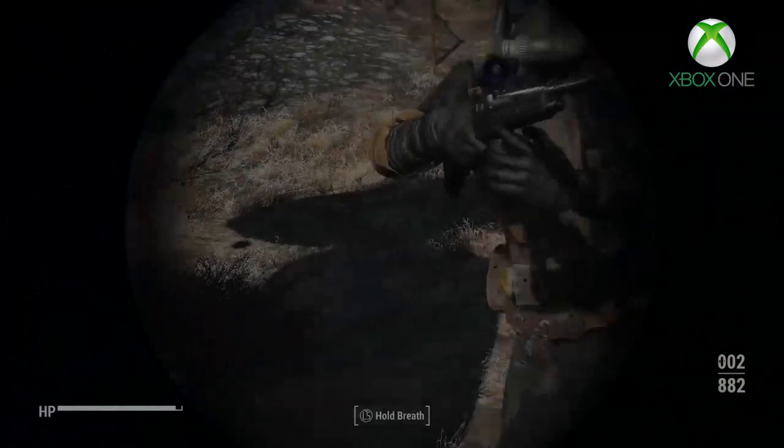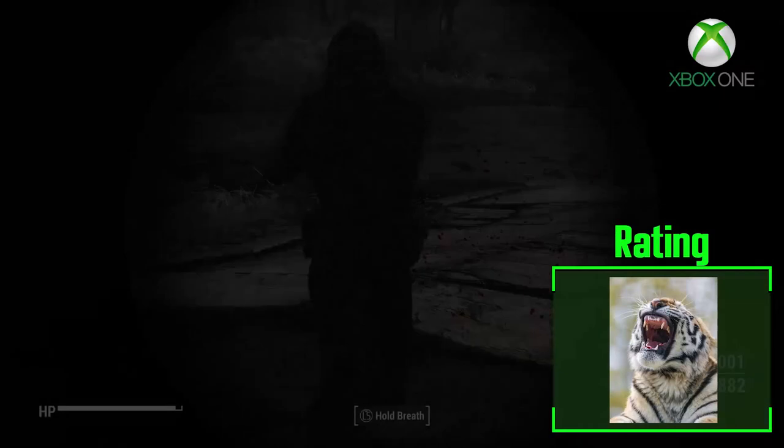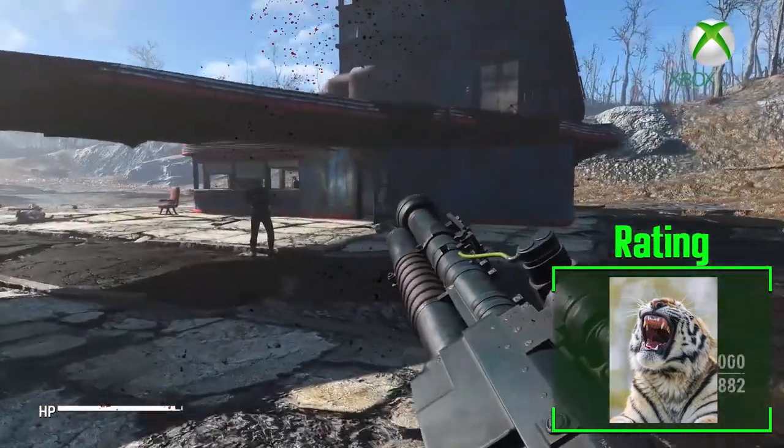I rate this mod one photo of what actually happens when you catch a tiger by the toe. Would highly recommend not letting him go — he looks pissed.